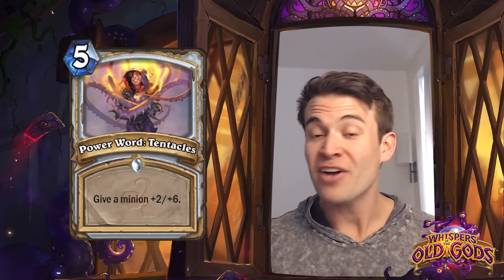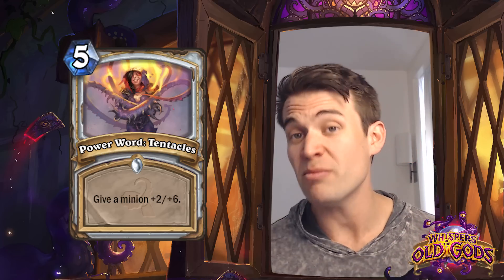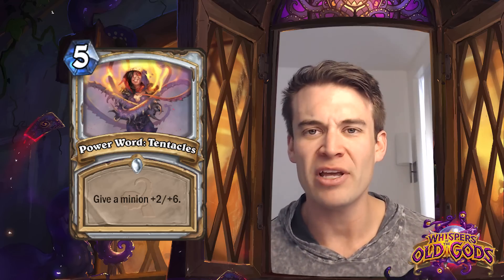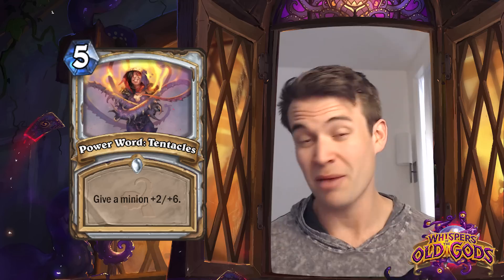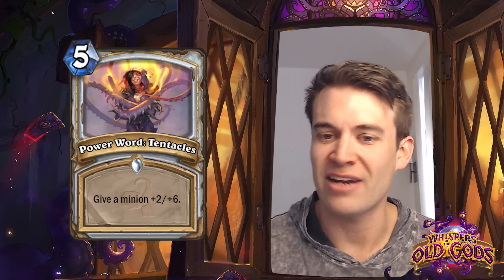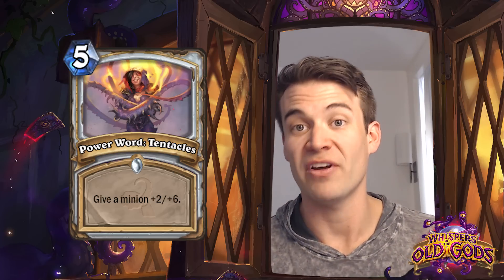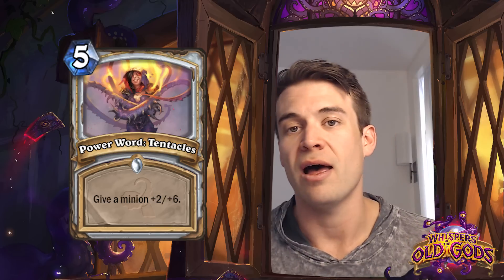Power Word: Tentacles - 5 cost, give a minion +2/+6. It's a pretty big buff, but if we compare this to Velen's Chosen, which was an extremely strong Priest card that was great as a tempo play, you're only getting 2 additional health and no spell damage for 2 more mana. Velen's Chosen was in a pretty good sweet spot from a tempo perspective, simply because you could play it early on and sometimes even heal the minion after attacking in with it to trade up. Whereas this, at 5 cost, is rarely going to be a powerful tempo play. So I think this might be a fairly strong arena card, but I don't expect this to see competitive play.